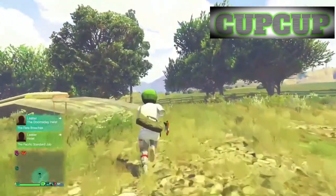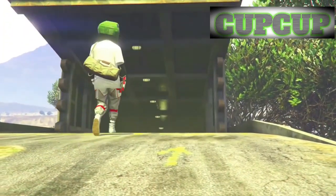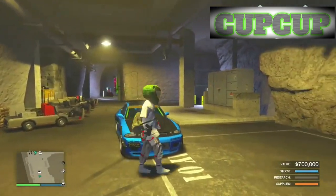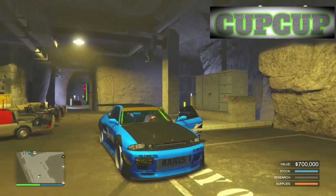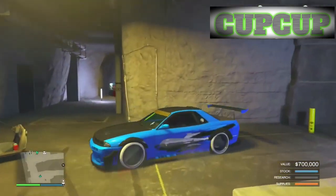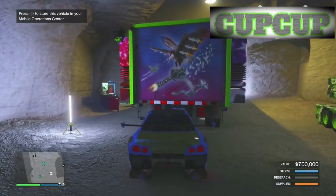In the bunker, the car should be exactly as you left it when you started the glitch. When you get in your Retro Custom, the license plate will change — that means the duplication was successful. Drive in and out of the MOC to save the duplication, then carry on.